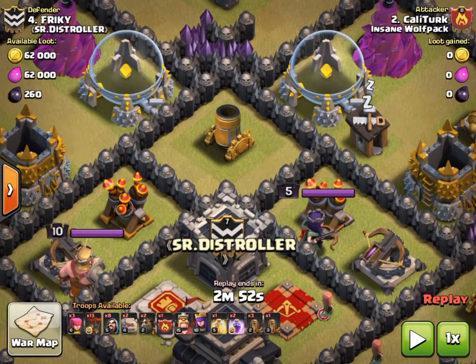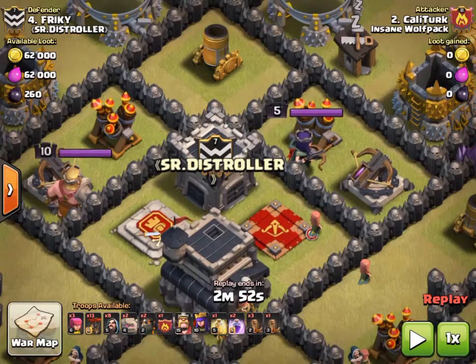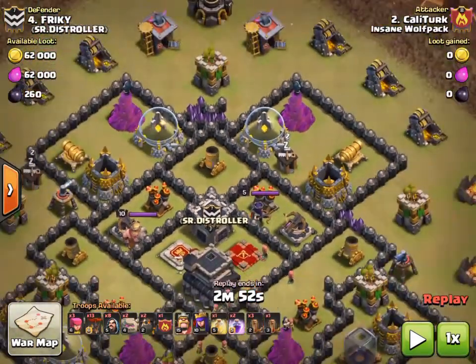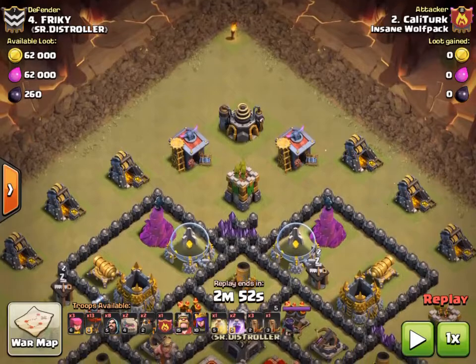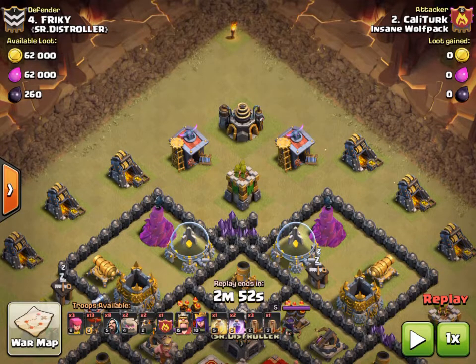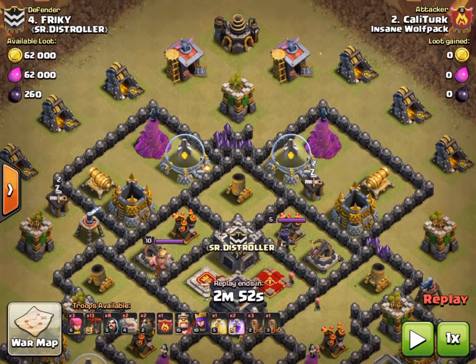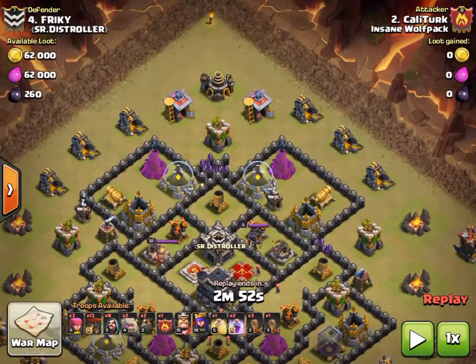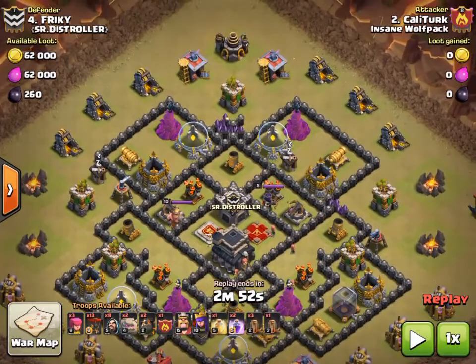That drops down all the walls around it because he wants to take out the archer queen and the two air defenses, and get the CC lure and CC kill as well. He's going to be dropping two golems at the top corners with some wizards behind them, then the barbarian king and archer queen — their job is to take out those targets I just mentioned.